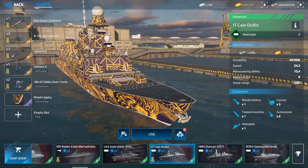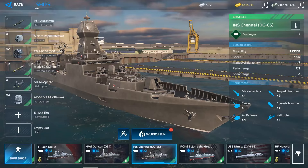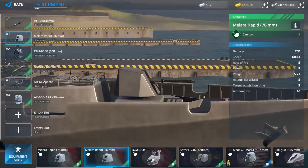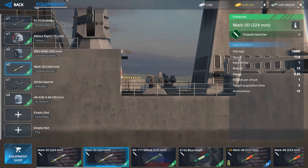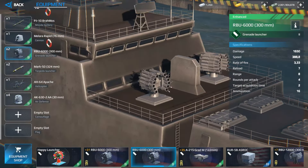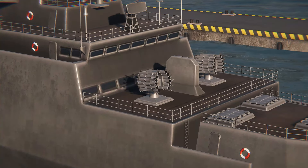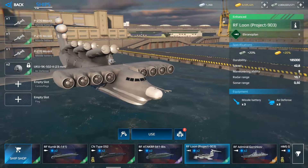Another Tier 2 warship I recommend is the ENS Genii. It has the most complete equipment for a Tier 2 warship: missile, cannon, grenade launcher, and torpedo launcher. The grenade launchers are especially useful for fighting submarines, destroying enemy torpedoes, and even damaging surface warships — so it's really important to have them.